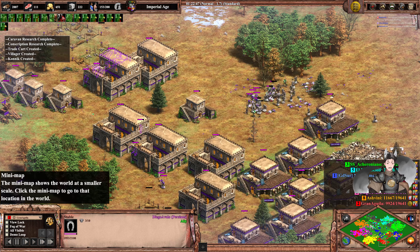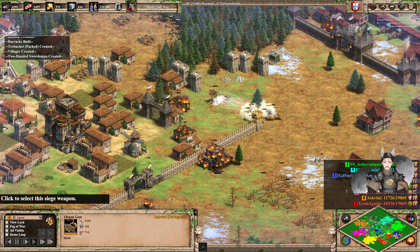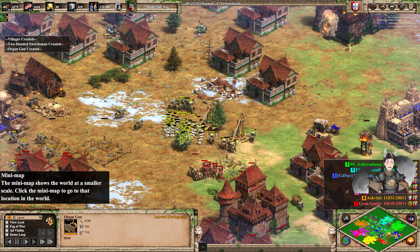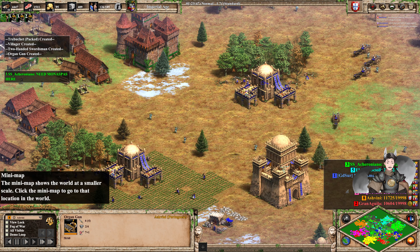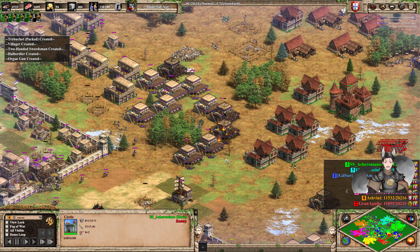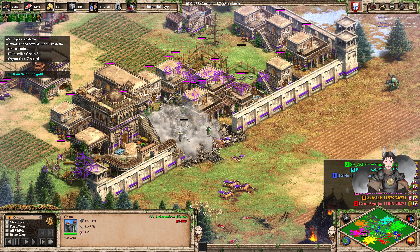Magenta has quite a bit of structure here — Magenta's trying to avoid getting overrun. Orange really needs to get out organ guns since he's been going mass organ guns. He has nothing in production at the moment. He has some resources but not a whole lot of gold. He may want to sell about 3,000 wood to get that gold going. Green says he needs Cyan's unique units. Red's two-handed swordsmen rotating around. Got a green castle here. Boy, this map is just lagging — I think that's because it's a 4v4. This game engine can't really handle the game.